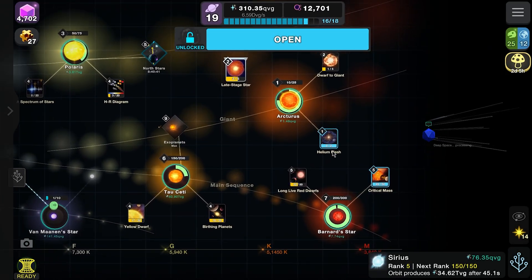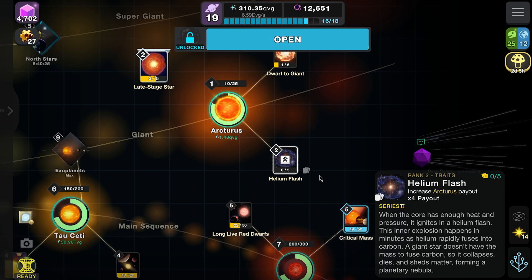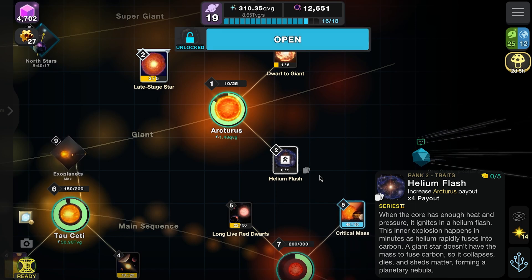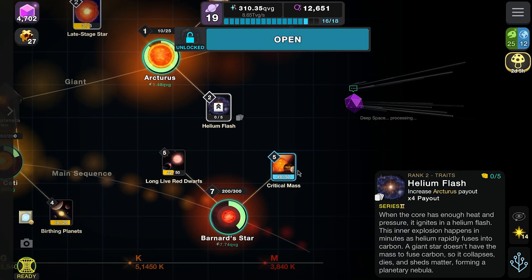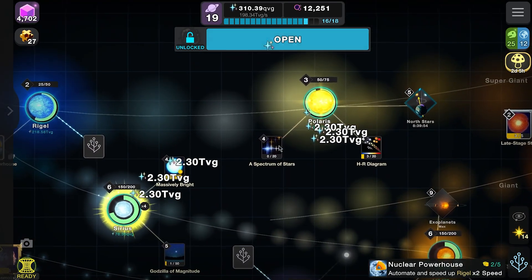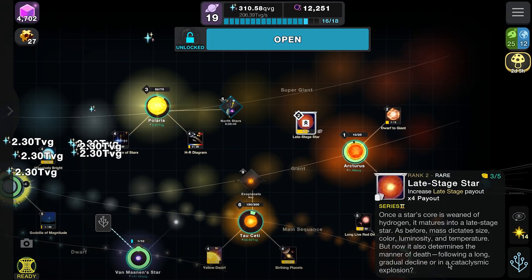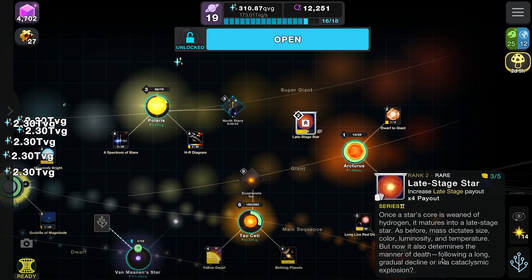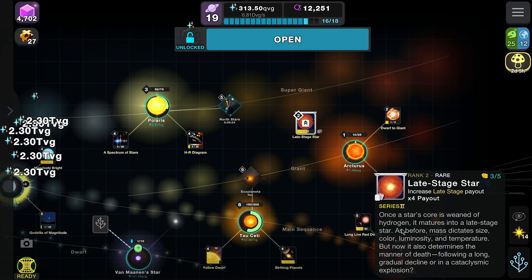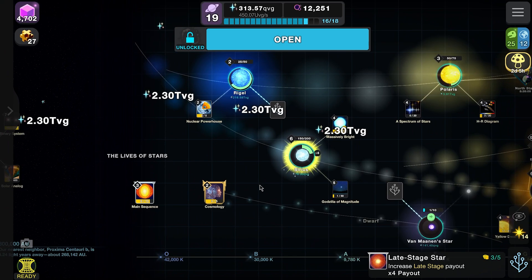Arcturus goes straight to level six - a great perk of returning a week later with so much currency. The helium flash card reads: when the core reaches enough heat and pressure, it ignites into a helium flash. The inner explosion happens in minutes as helium rapidly fuses into carbon. A giant star doesn't have the mass to fuse carbon, so it collapses, dies, and sheds matter forming a planetary nebula. Mass determines the manner of death.